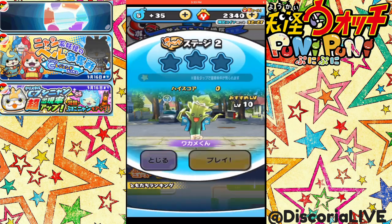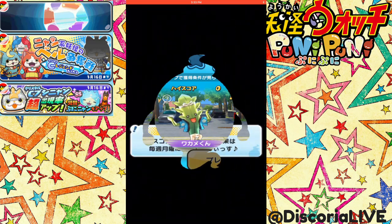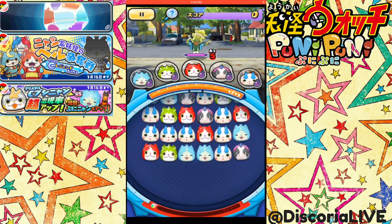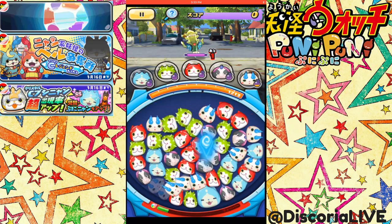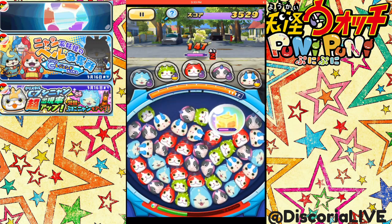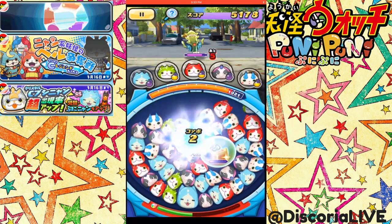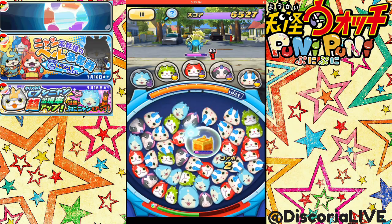I saw people doing this event online to try to get Crystal Shogunyan, and they were grinding for Y points. I know there's some pretty decent pulls with this event. I'd really like to get to the 4500 Y points so I can do the Crank-a-Kai for 10 pulls instead of 1 — that would be awesome. I saw some people getting really cool stuff, like three golds and seven other decent Yokai, like Rank S and Rank SS.